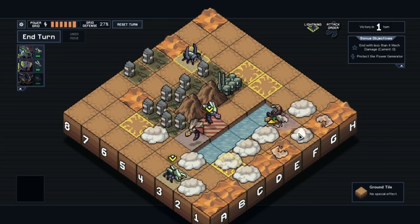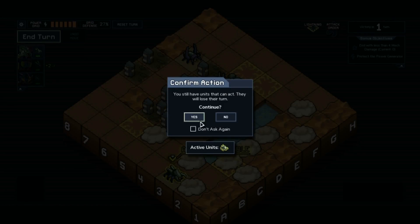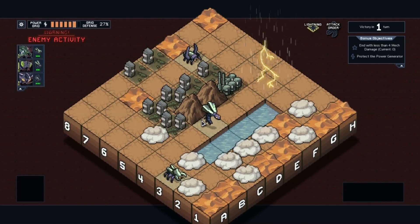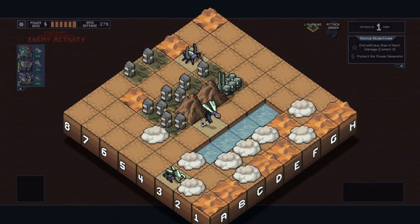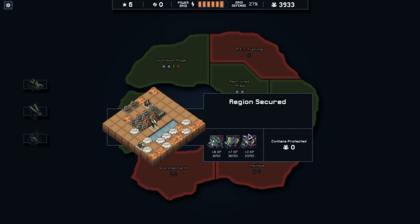Two enemies next turn. I can do that, I can do that, and I can end the turn. Right on. I believe that was the last mission we had to do here, so now we're on to the final battle of this island. Exciting.